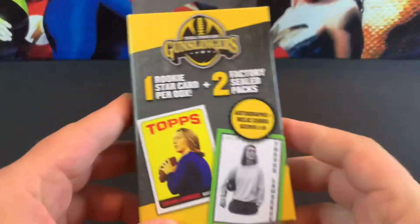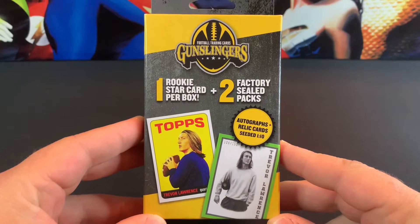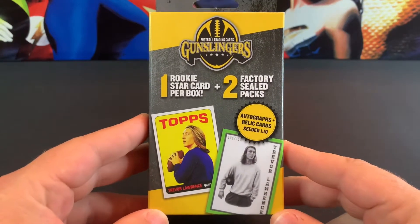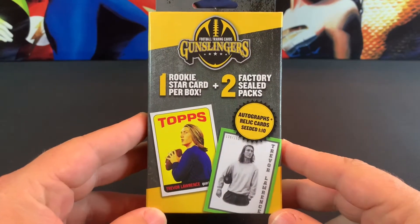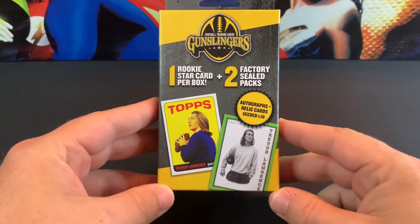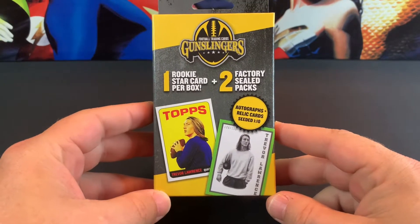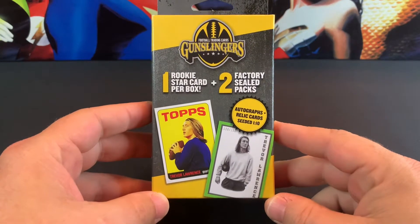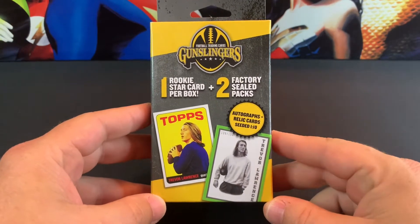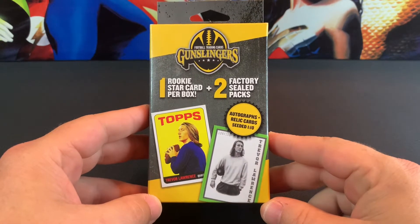Tonight we're going to be doing a couple of these repack boxes I found at Walgreens called Gunslingers. I've had these for about a week. I didn't know if I was going to open them on the channel or just open them in my spare time. Looks like you get one rookie star card per box plus two factory sealed packs. Hopefully the packs are something decent. Looks like you can get autographs and relic cards, seeded one out of ten.